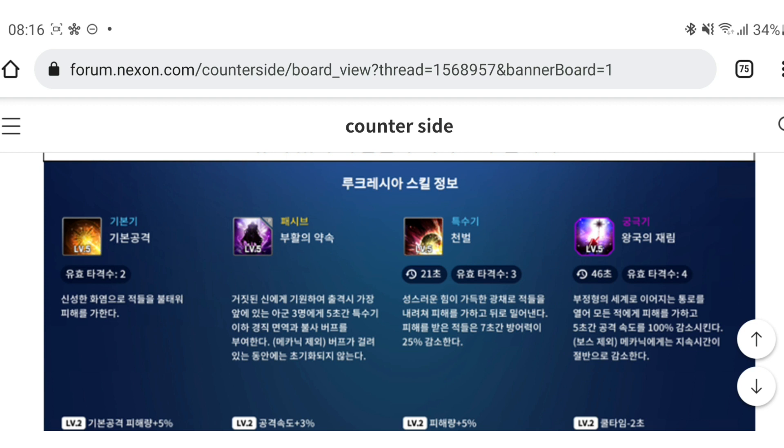At skill level 5 the special cooldown is reduced by five seconds — a bit disappointing for the level 5 buff, but whatever. Her ultimate, 'Open a Rift into a Corrupted World,' deals damage to all enemies and reduces their attack speed by 100% for five seconds, excluding bosses. The duration is reduced by half for mechs. At skill level 5, the skill always hits.